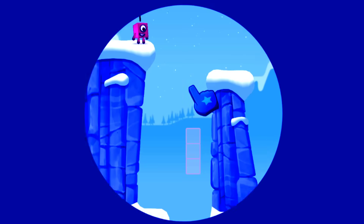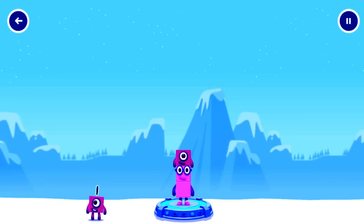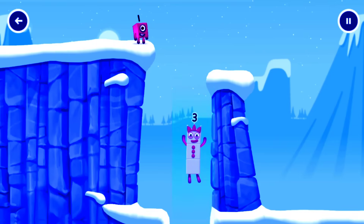Tap to start. Add number blocks to make three. Drag number blocks into the middle until you fill all the spaces. Two, one. You solved it! Two plus one equals three.